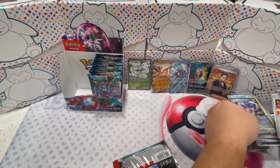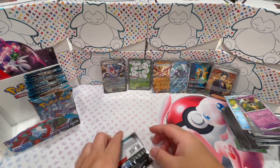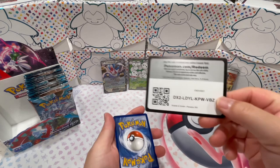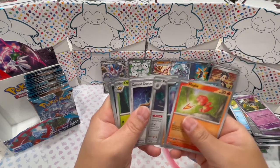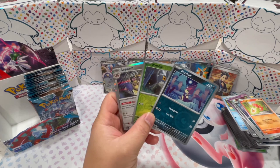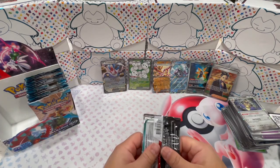Oh wait, I forgot to sleeve the Bombardier — overshadowed by the Gimmighoul. The Gimmighoul evolution is also a special illustration rare in this set — the string cheese guy, as everybody calls it. Got a Purloin, a Nimble, and an Aegislash. The illustration where the Aegislash — that'll be a good one to hit too. The artist who did that also did a lot of Legend of Zelda artwork, which I'm a huge fan of as well.